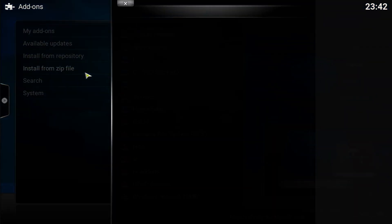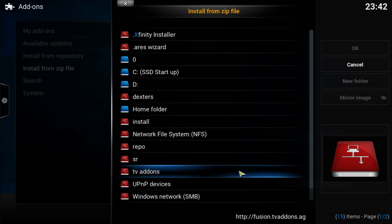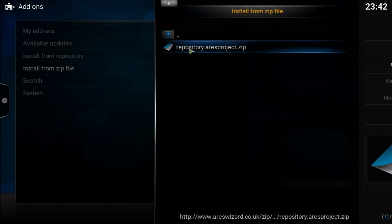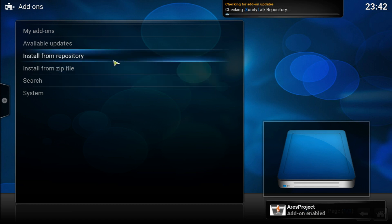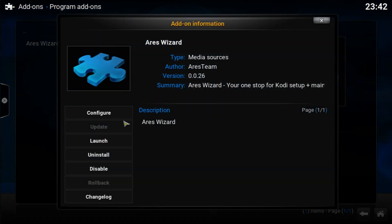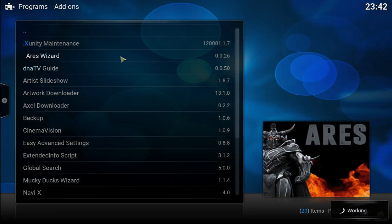Go back to the home screen, go to System, then Install from Zip File. Look for RS Wizard — because you added the dot, it comes to the top of the list. Go to RS Wizard and install the top file; do not install the other ones because they're not working. Install it — it takes around 10 to 15 seconds max. You'll get the add-on enabled notification. Then go to Install from Repository, look for the RS Project, go into Program Items, and find RS Wizard. It's right there — go ahead and install it.